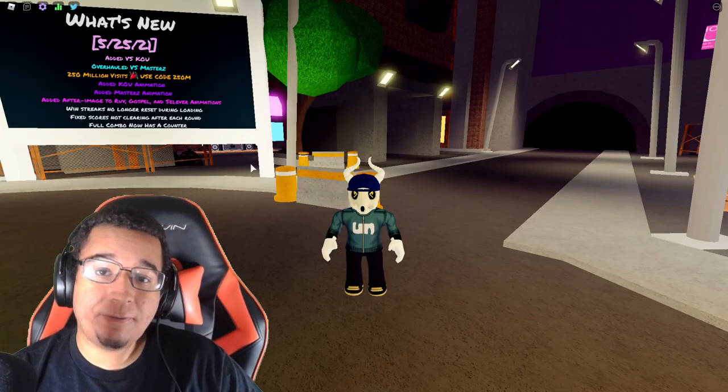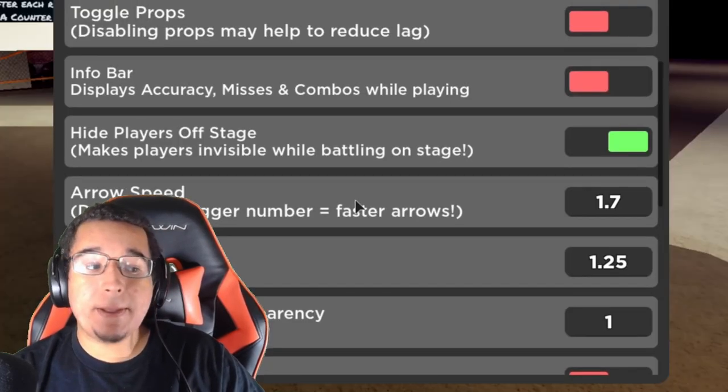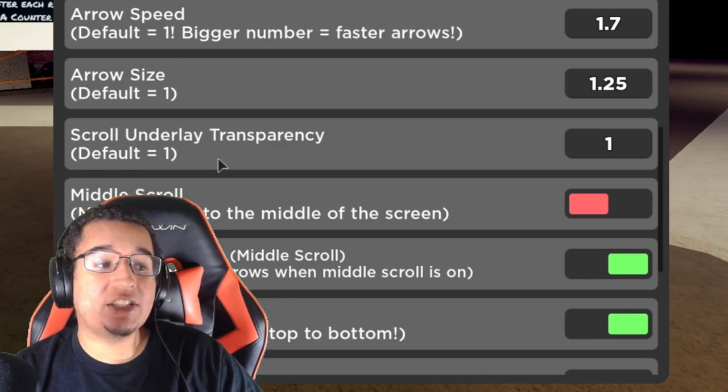If you guys don't know how to get to the settings in Funky Friday, you go to the pink gear cog at the top left corner of the screen and then scroll all the way down to the underlay transparency option.